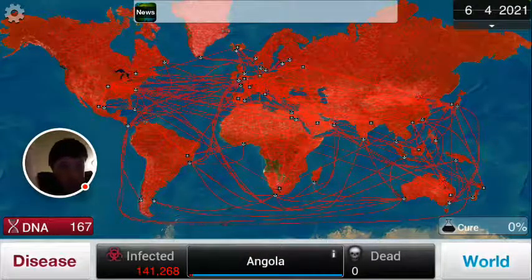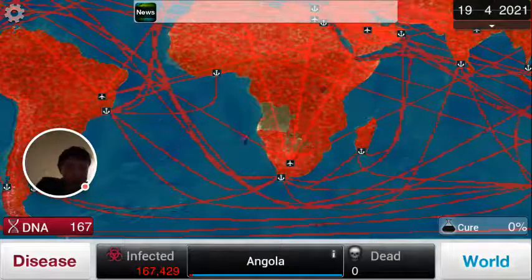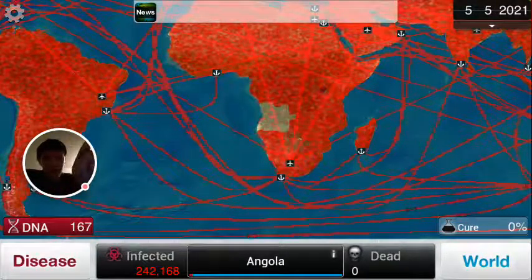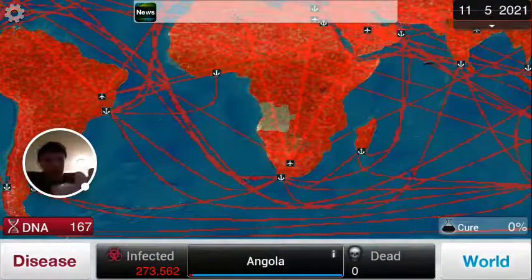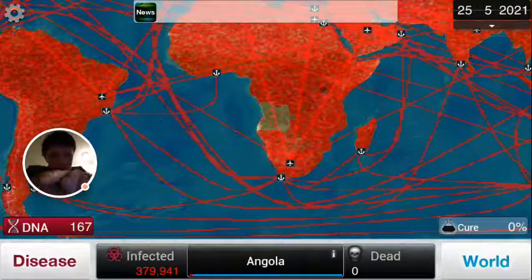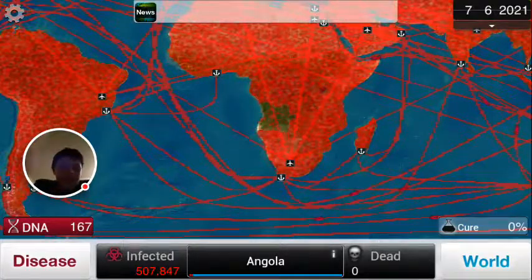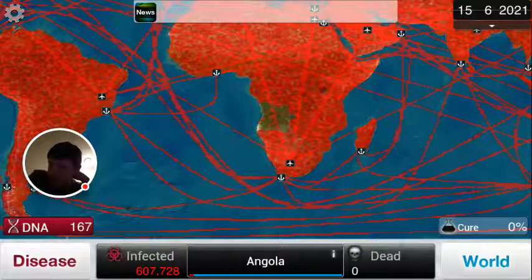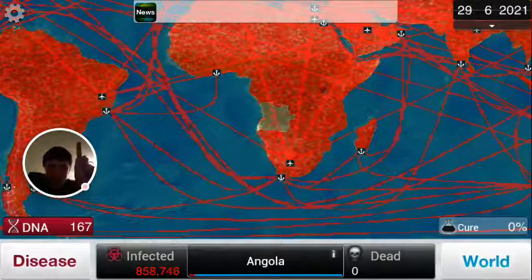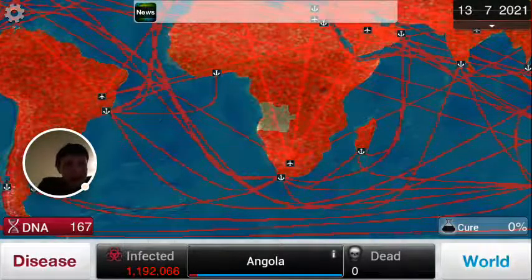The cool thing is that the rates of infection grow exponentially. If you don't know what that means, if you put it on a graph it would curve upward rather than just a straight line. You start really low and then you double, and double that, and double that again — so it makes kind of a backwards J shape on a graph. Just a little fun math lesson for everyone.